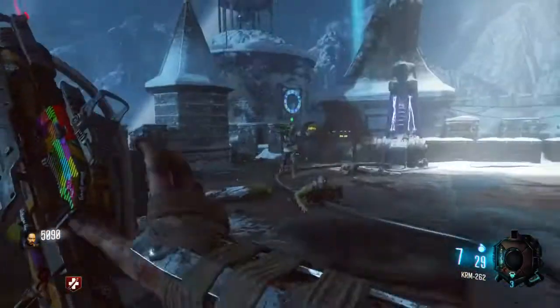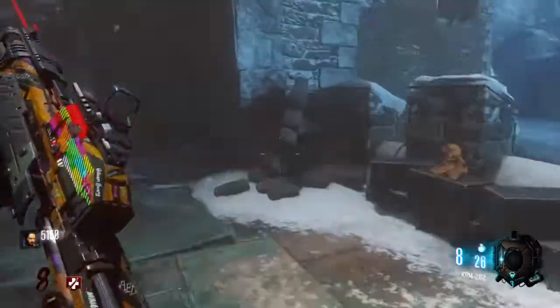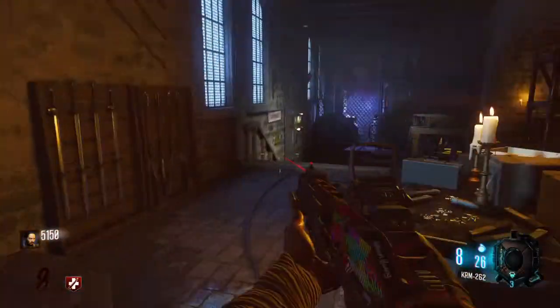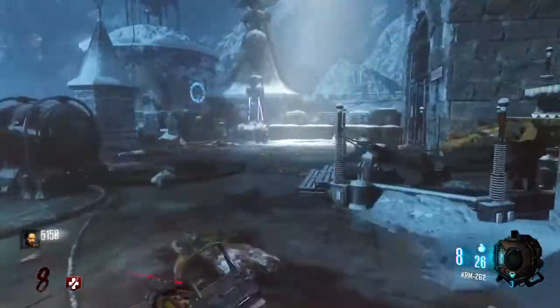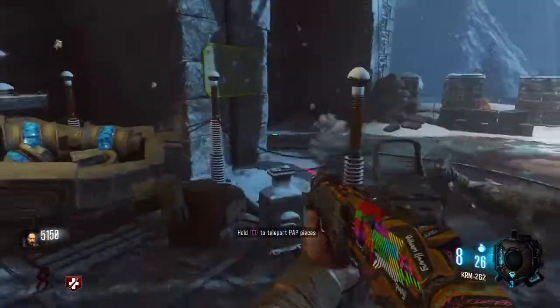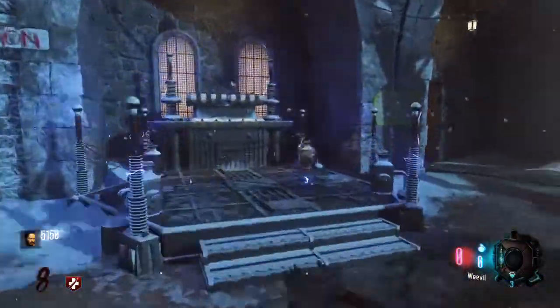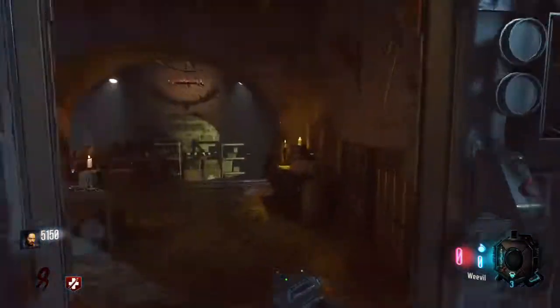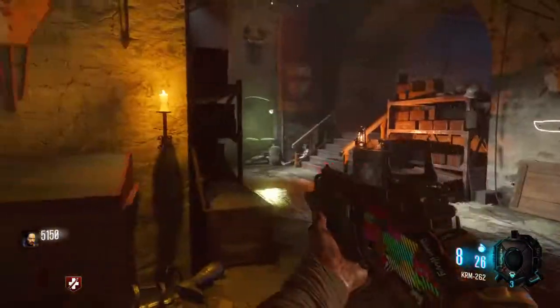So what you're gonna have to do first is open up the power and use the power room. It's right there. You're gonna want to come in here and if you see a bunch of pieces here, you're gonna hold square to teleport them. If they're not here, they are going to be at another location.